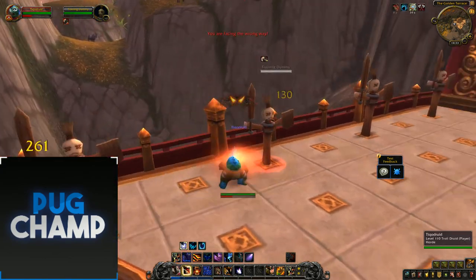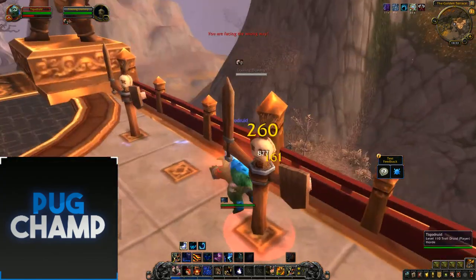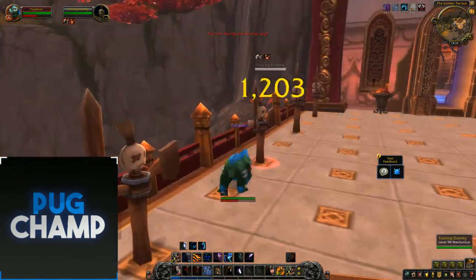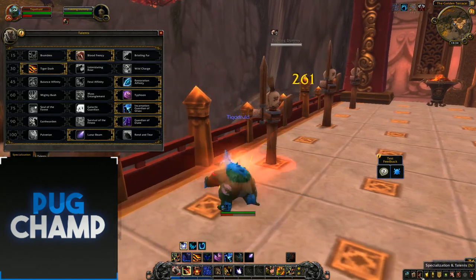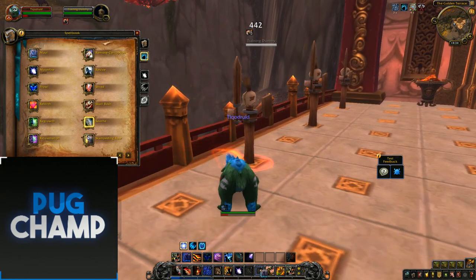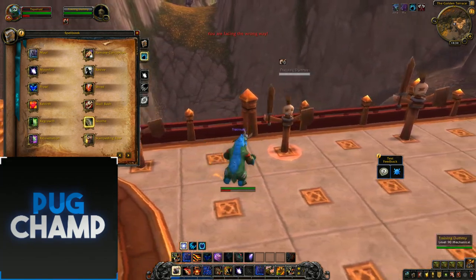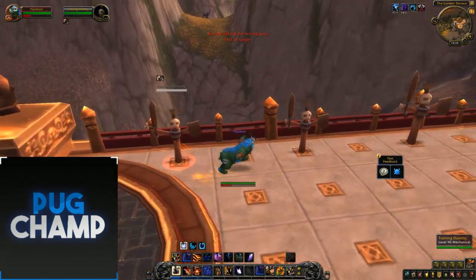For the damage rotation: go in, Thrash all your targets, Swipe, use your free Mangle, put up Iron Fur, and keep Swiping while making sure Mangle stacks are up at all times. With more targets you're generating loads of rage from Thrash. If you need defensives keep Iron Fur up, otherwise spend rage on Maul — it wasn't efficient in Legion but its damage has been increased in BFA so it's worth using now.